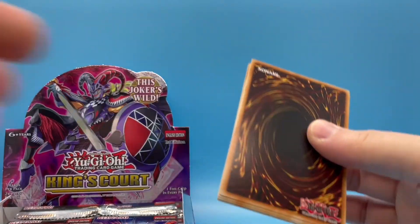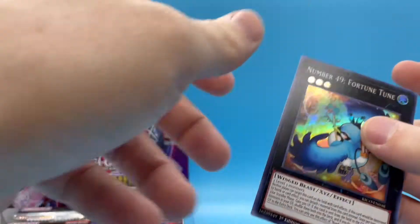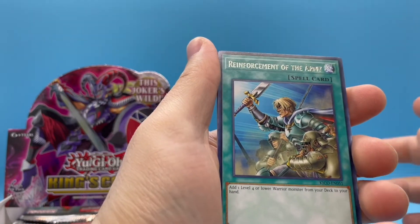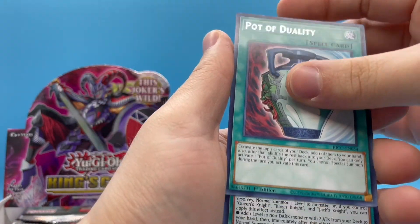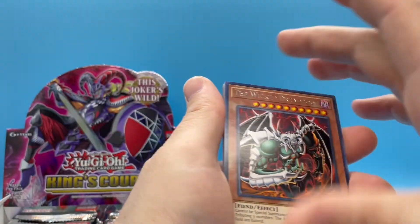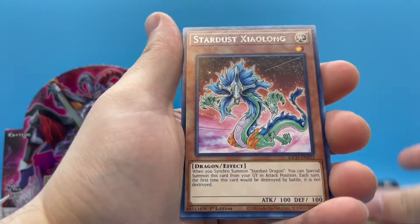There should be a couple more ultra rares in the box I would imagine. Pot of Duality again. We need some big pulls baby! This is supposed to be a good set — somebody lied to me. Wicked Avatar. Rivalry of the Warlords, Arcana Extra Joker — and I got three of these already, Jesus Christ. There's got to be like a secret rare or something, right? Isn't there supposed to be a secret rare in every box? Oh man, Wicked Dread Root! This guy is wicked sick!